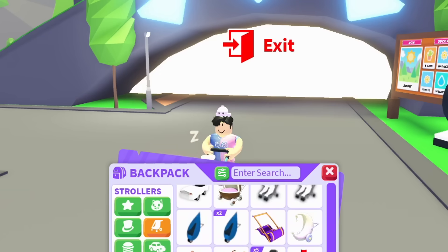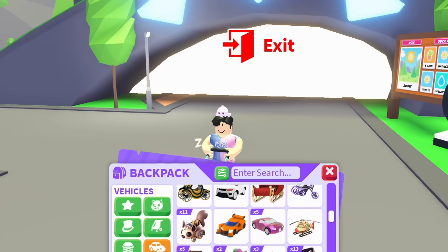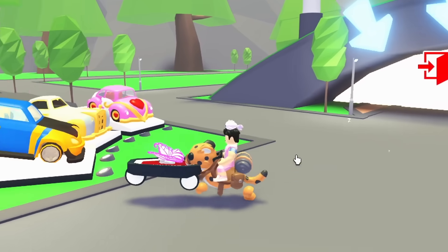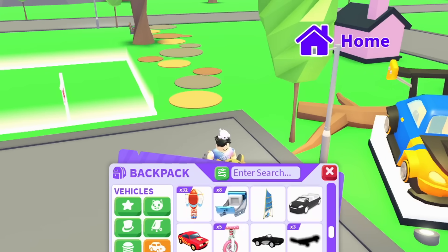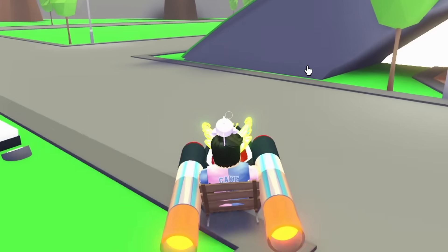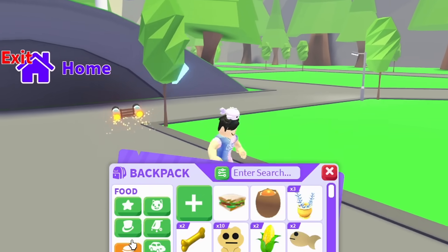I'll let you guys decide what stroller to choose — these are all the strollers I have. Same with the vehicles: the Rocket slot is probably going to be one of them. Maybe I don't do the Neon Black Scooter even though it's the rarest car. I'm quickly showing you guys my whole hotbar so you can decide. I do like the Cheat Amounts vehicle — it also kind of looks like a pet. The Rocket vehicle might be the only option since it's the fastest to get around.